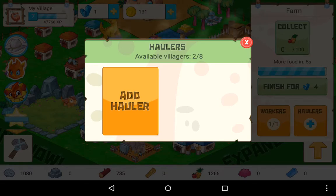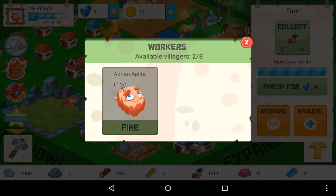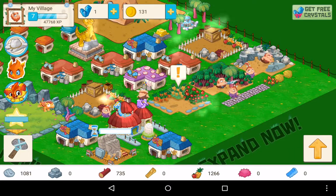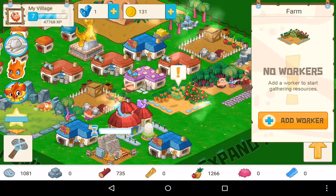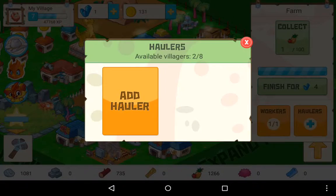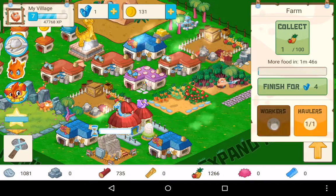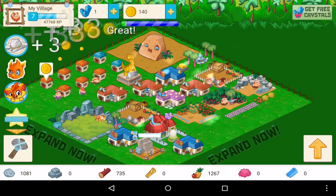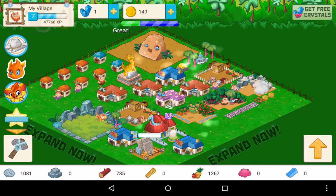I'll demonstrate now by clicking here and here. This is how they all start off - you click 'add worker' and it automatically adds someone. Then 'add hauler' and it automatically adds them straight away. So you don't have to worry about it - they do that on their own.